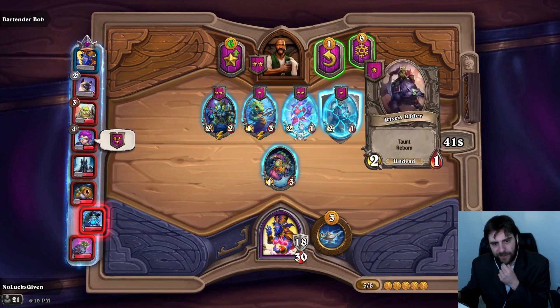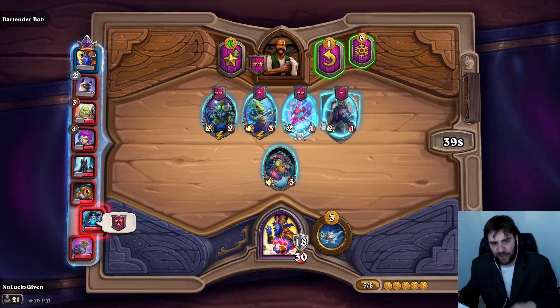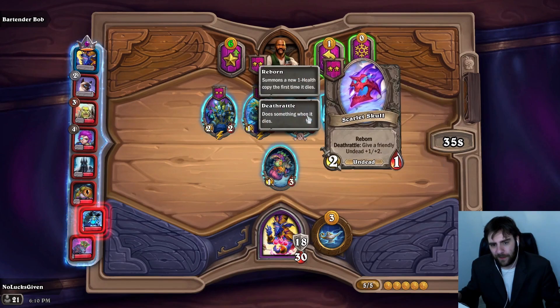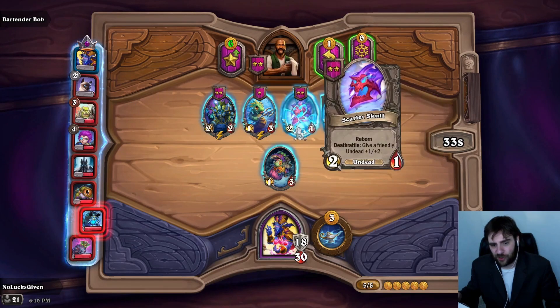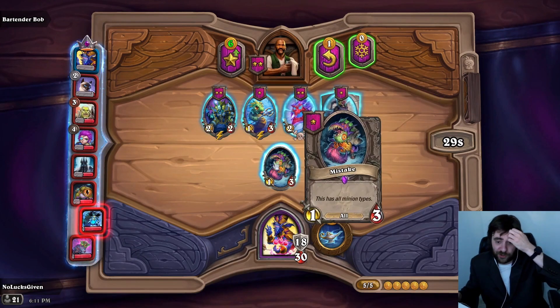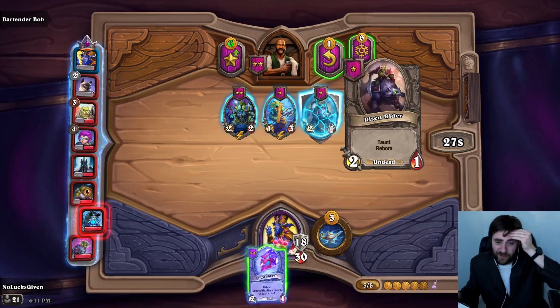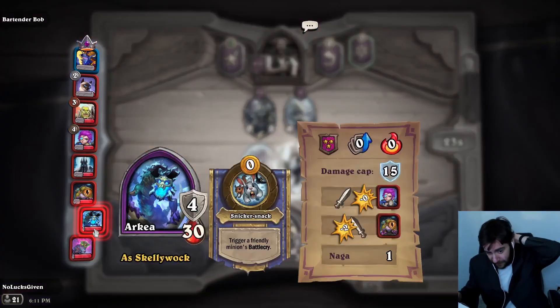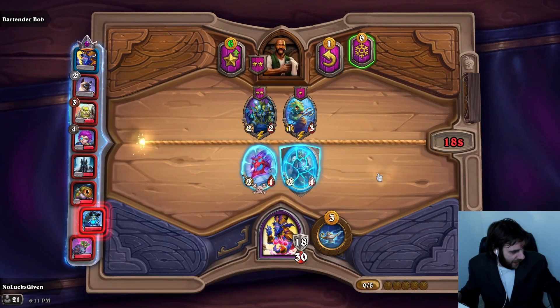There's also a Deep Sea Angler. I think just transitioning into a more powerful board — I don't love Risen Rider's Taunt as far as trying to give my Undead character some additional stats, but I'm still gonna sell off this and purchase both of these. Could have also seen just leveling up here, potentially.